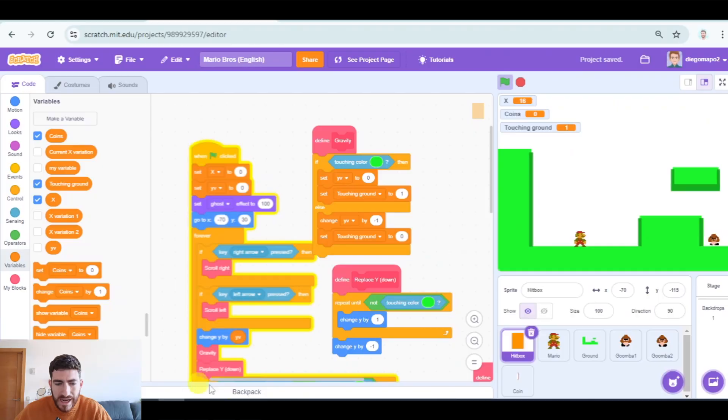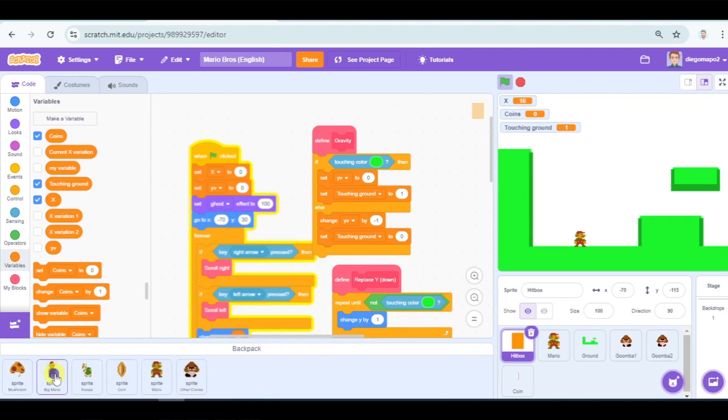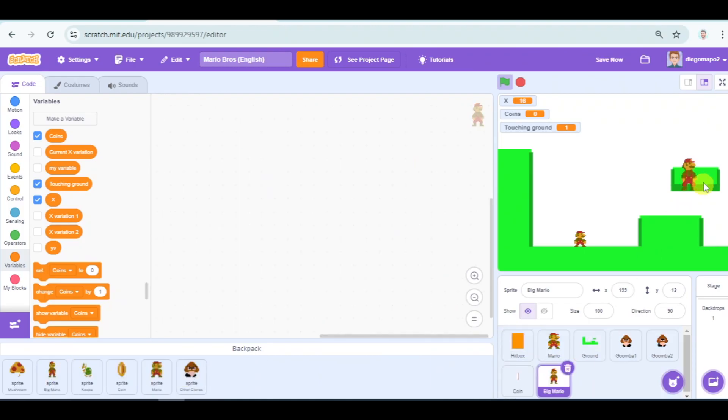We're going to import the sprites from my other project. You know that I have shared the link to the project in the description of the video. I already have those sprites in my backpack. Here I have my big Mario that I'm gonna hide for the moment, and the mushroom which is gonna be hidden as well for the moment.